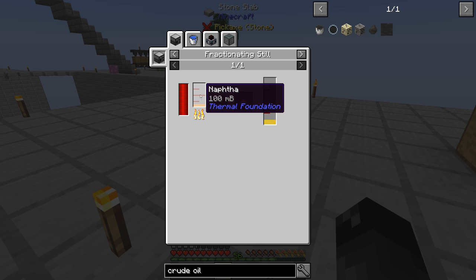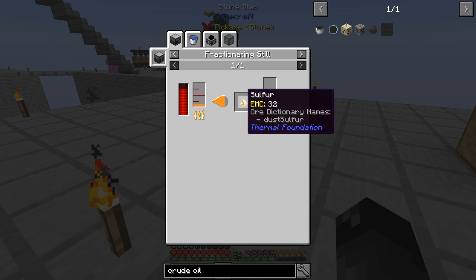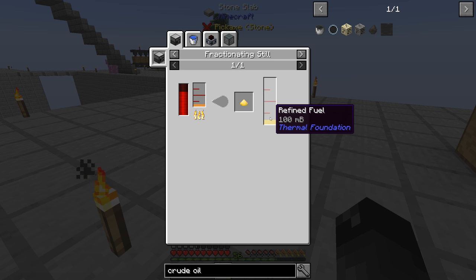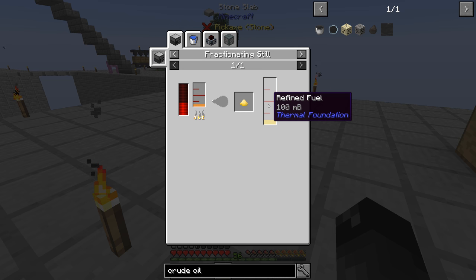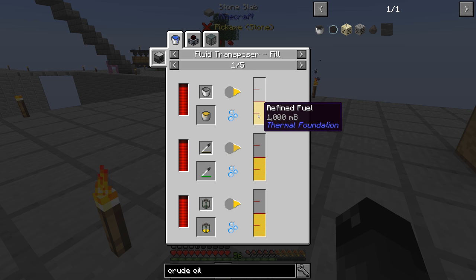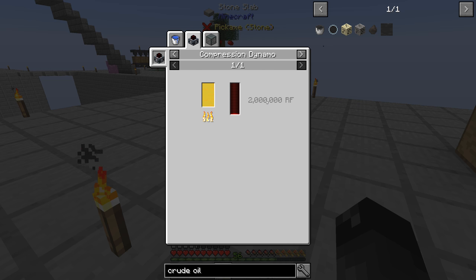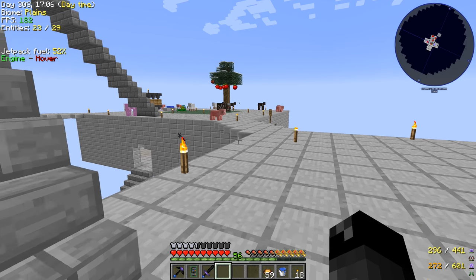That naphtha fluid can also be put through a second fractioning still, which gives us sulfur and refined fuel. The compression dynamo accepts refined fuel too — a full bucket makes 1,250,000 RF on a basic dynamo. And refined fuel through the still again gives 2,000,000 RF per bucket from the compression dynamo. So going from crude oil to naphtha to refined fuel — that's the whole chain. I kind of want to go down this road and use thermal expansion fluids, especially since we have a cow that would give us potentially unlimited fuel.